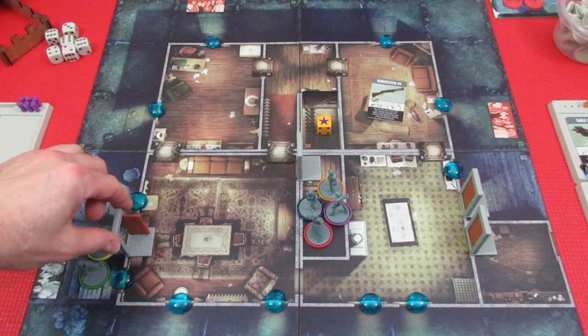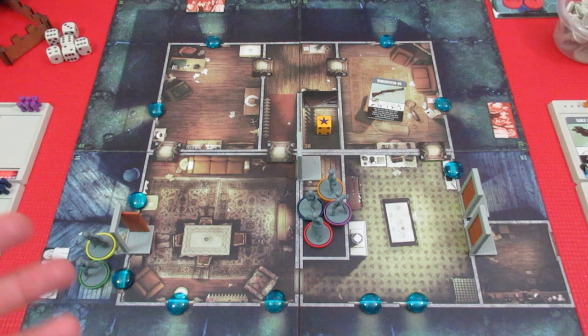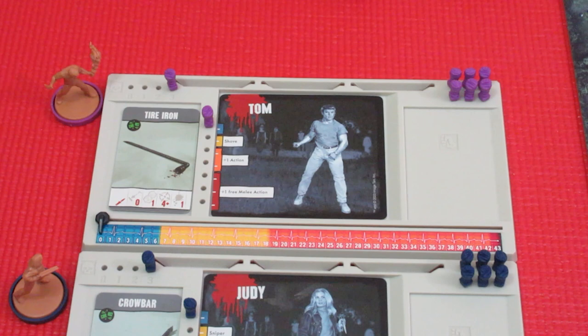I'm using Zombicide doors — these do not come with the game — and I use little blue beads. Basically in Scene 1 we have to barricade all the windows, so I put a blue bead on every window so it's easier to see what we need to do. There are the typical Zombicide spawn points — three of them out on the board. Now let's take a look at the characters.